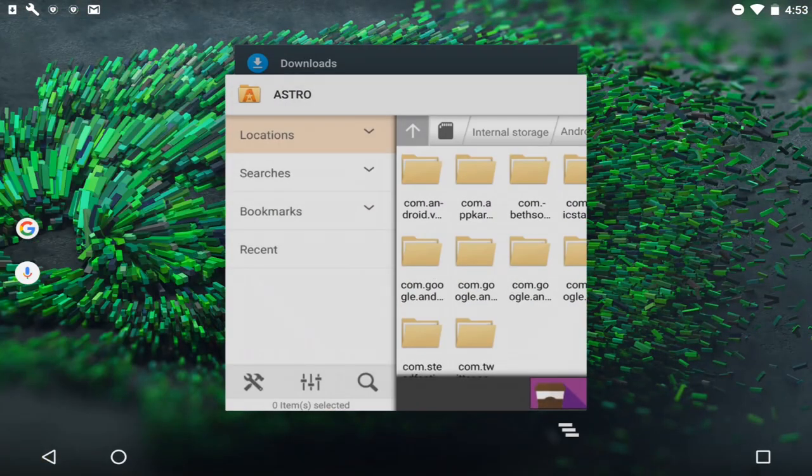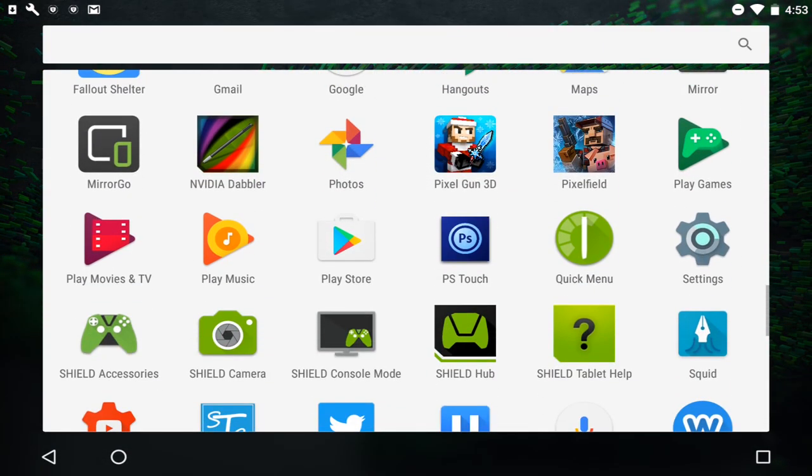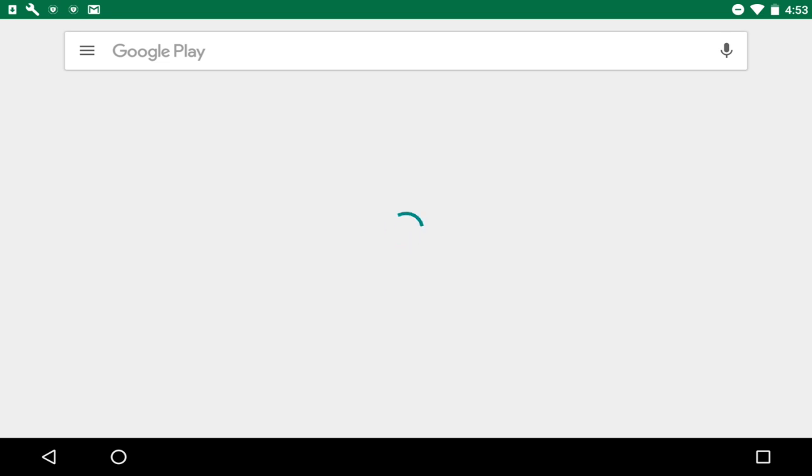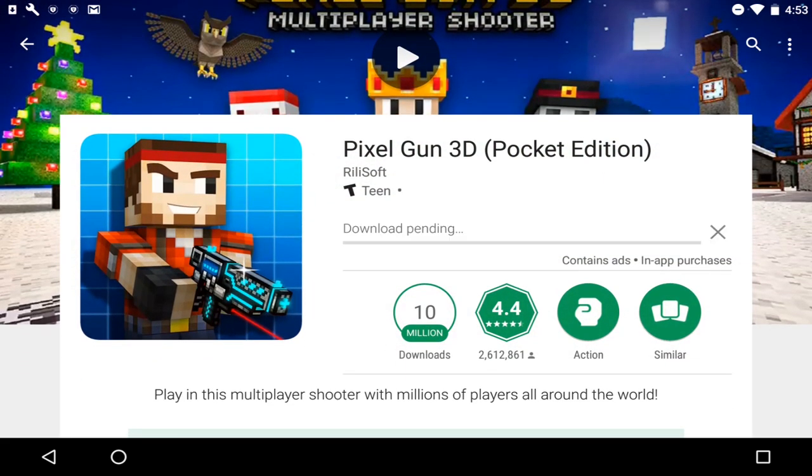Close out of the game and open the Google Play Store. Search up Pixel Gun 3D and it should give you the option to update — click that. It does take a little bit of time to update but it's quicker than downloading the game fresh. It's 144 megabytes and it will download extremely quickly. Once it's finished downloading you should be able to open it and you should have all your coins and gems for the new update.